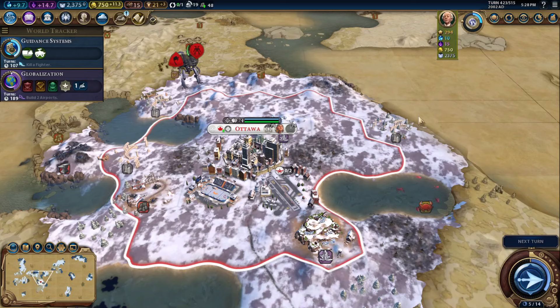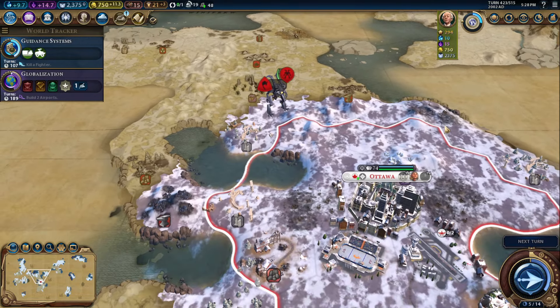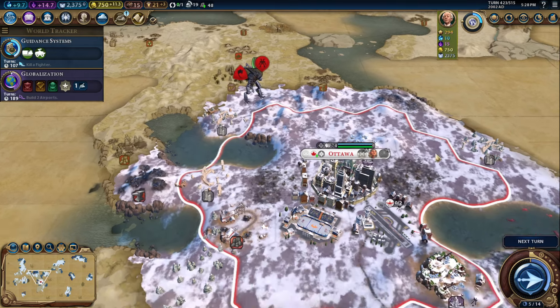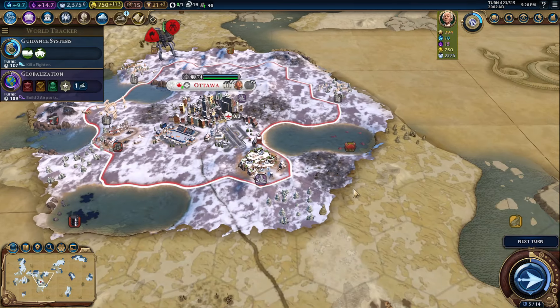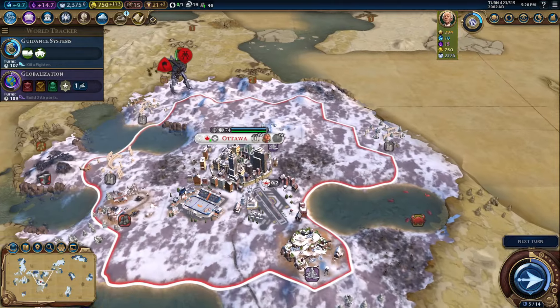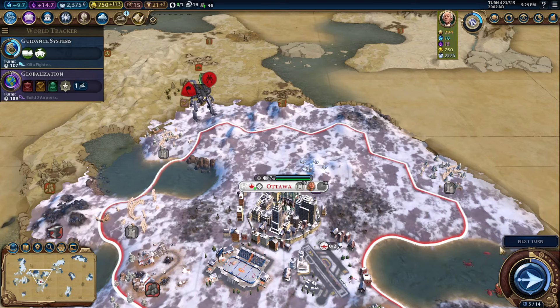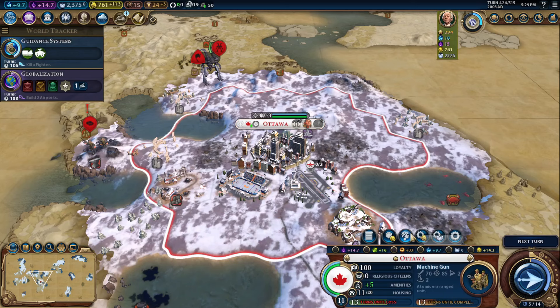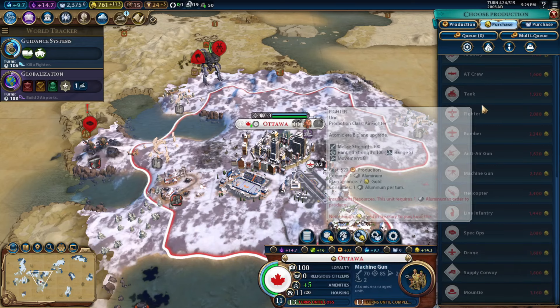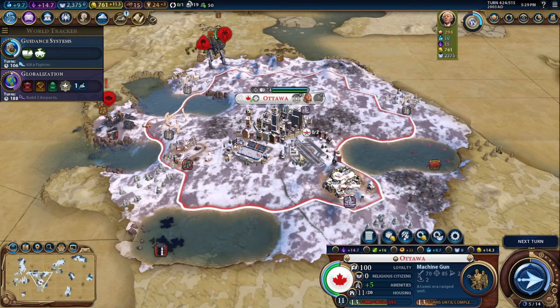Alright, let's get back to Civ 6, playing the Robot Revolution special challenge. I had my settler down in the south — I just lost it. It was escorted, but the giant death robot barely took any damage when it killed my unit. Spec ops have discovered me. Can I just purchase? No. Okay, that was a unit with three charges.